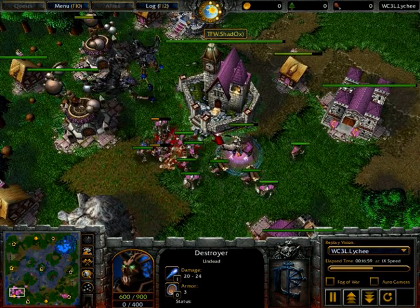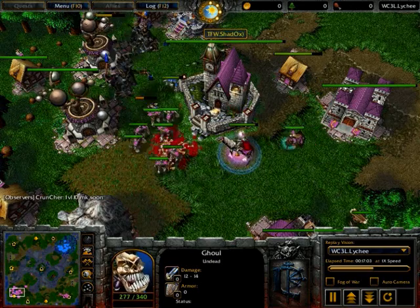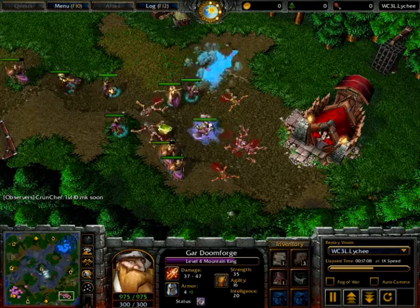Quite nice play here by Axlav, just gonna be able to take down a whole bunch of these militia in conjunction with a couple of ghouls which have now come in as well. Meanwhile we are seeing some creeping by this mountain king, who's getting pretty close to level five.